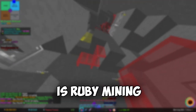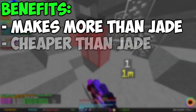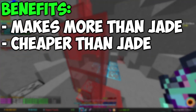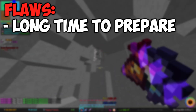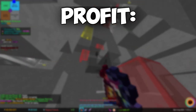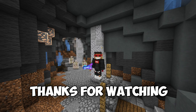The last method is ruby mining. It makes more money than jade, and the ball pet used for this method is way cheaper than Skata but more expensive than armadillo. However, it takes the most time to prepare the place for mining and there is a chance of someone griefing you. This method makes 29 million coins per hour.